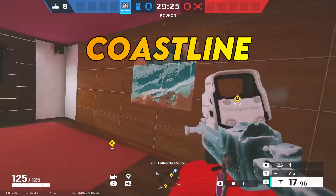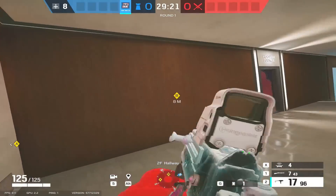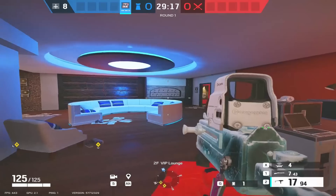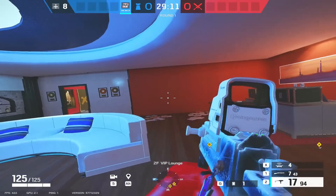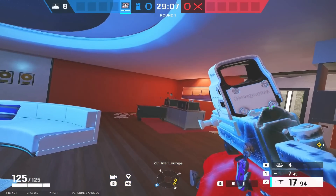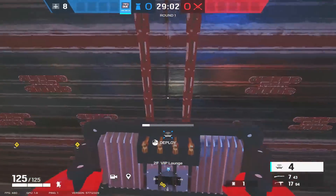We're on Coastline now, defending Hooker Billiards. However, we're not actually defending Hooker Billiards — we want to be over here in VIP. This is one of my favourite things to do recently with Mute. It's really successful, it works a lot of the time, and you completely shut the attackers down from getting control of this side of the map. I've only used two reinforcements on the VIP wall. Now I'm going to start putting the Mute jammers down.